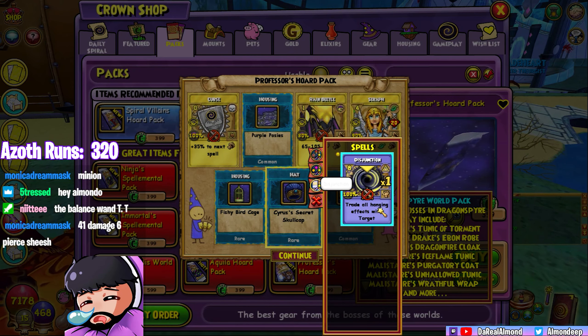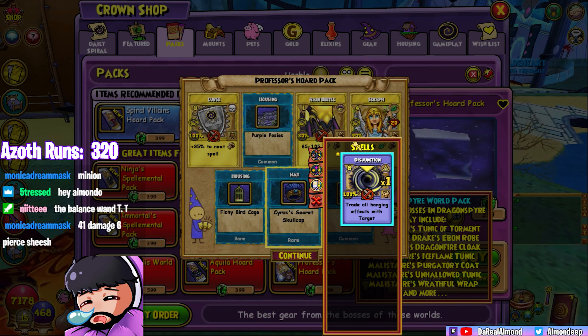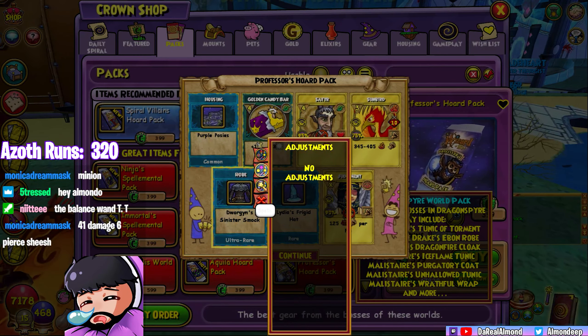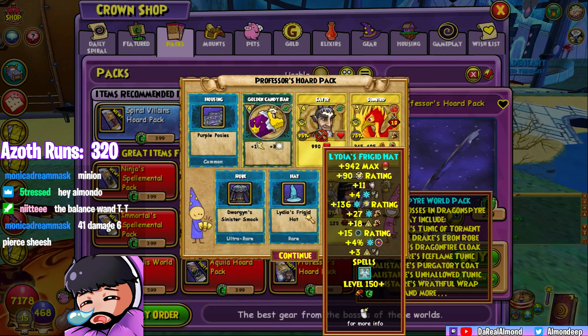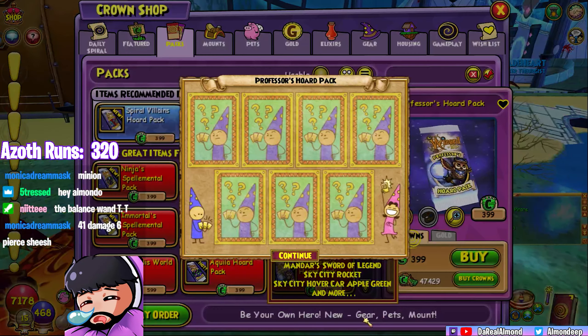I don't see myself using this. I'm trying to think what fight would be useful for this in PvE — maybe one fight I can think of, but still. At least we have that Probing hat. Damn, you could have given me Dorgan hat instead of this. I just need the Dorgan hat, that's all I'm looking for to be honest.